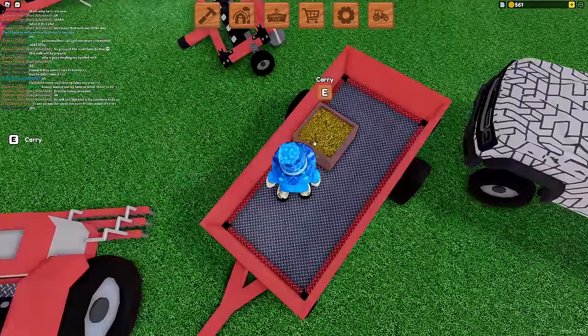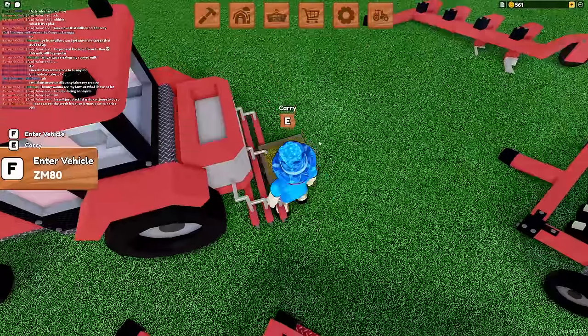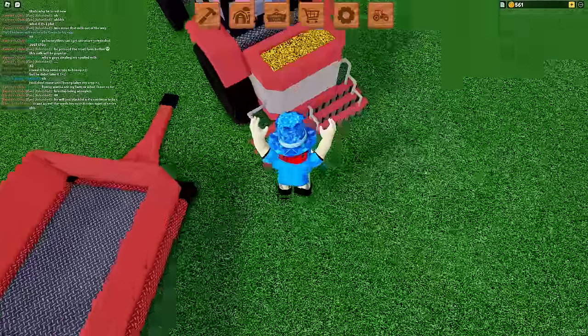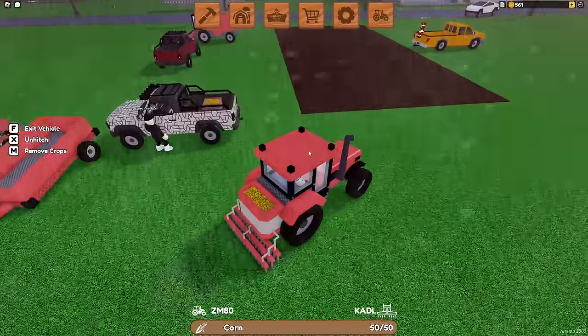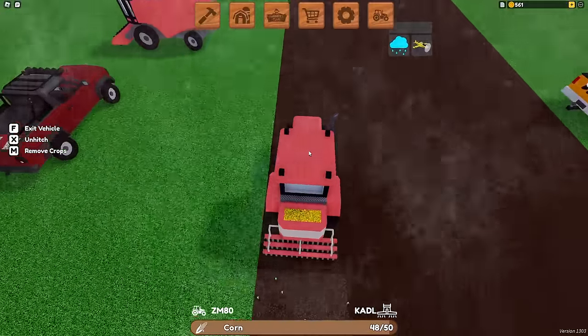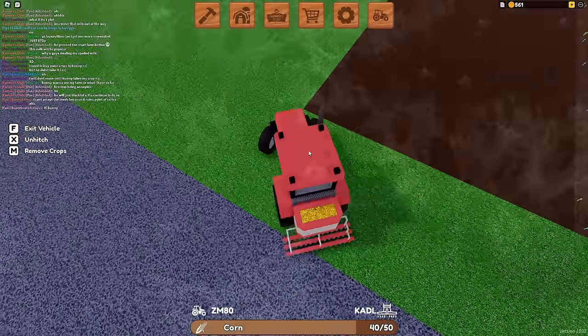So we're going to attach the seeder, pick up the corn, fill the seeder, and there we go. Once this gets planted I'll go ahead and show you how to expand our field. I don't think we will just yet — we're just going to wait and see.